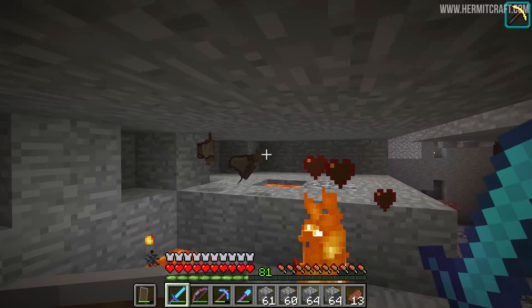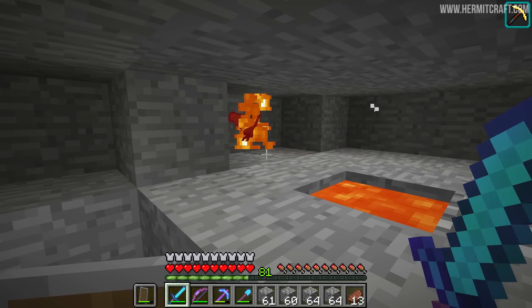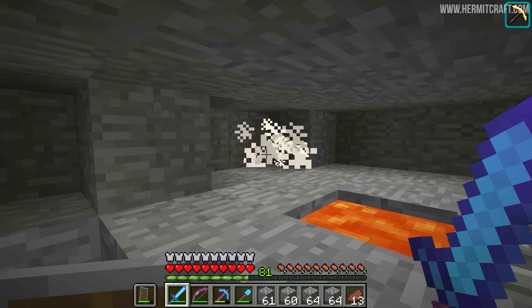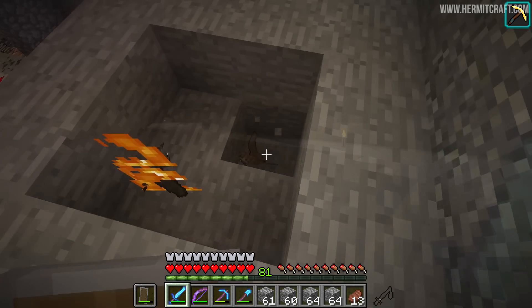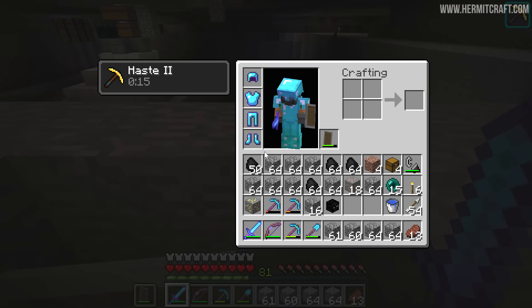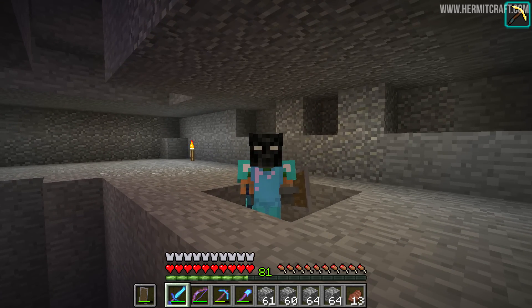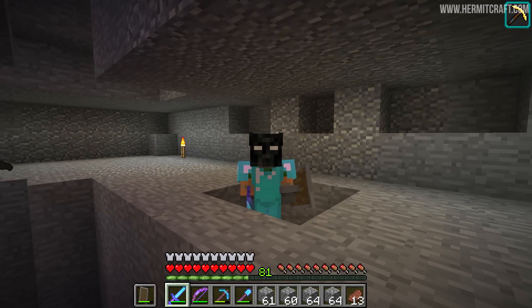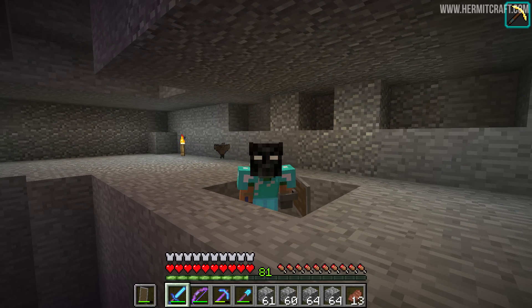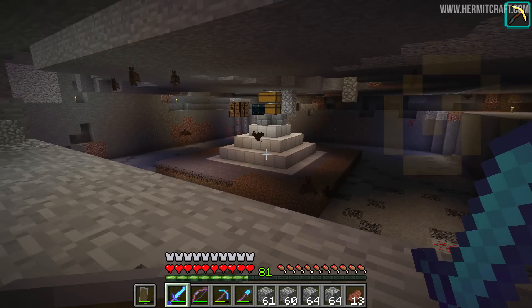There we go - another one. You and you and you, you're not getting out of here, come on, drop your heads. Nothing so far - there we go! We got one. Now at the moment I wouldn't say that looks terribly like the bat - it might actually be the same texture. The bat looks a little bit more brown to me. This one is subject to change, but it's another one we got and I could probably pick up a couple more.